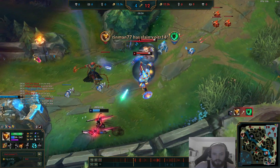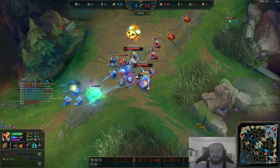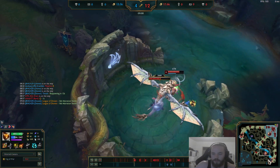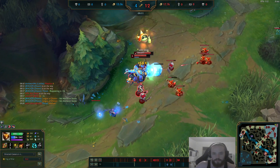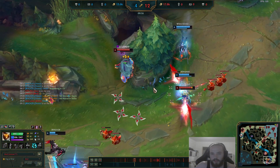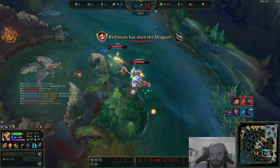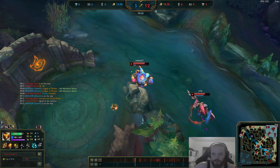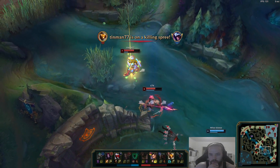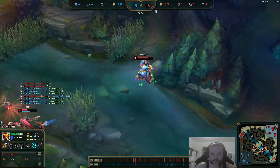We try to stun Draven but he flashes it — we should be getting the kill here. Beautiful. We can push the wave and even look for a dive on Draven. Xin is doing Dragon, which is fine. Now Talon and Elise are roaming — Senna sadly dies and gives Draven the stacks. We can potentially turn this; we jump over the wall, hit with Q, and we got some decent damage. Q and your passive is a lot of base damage.